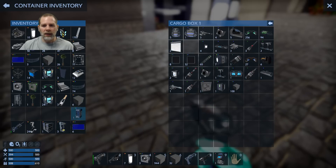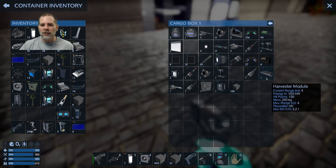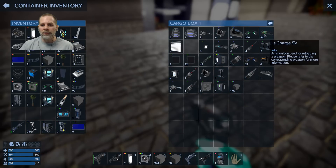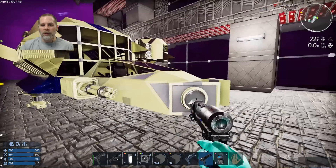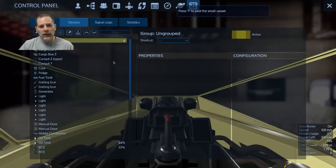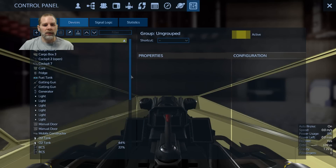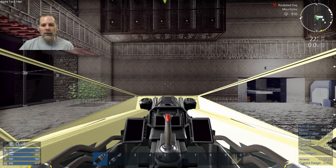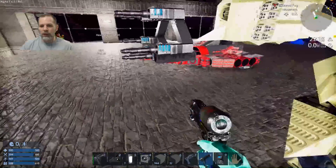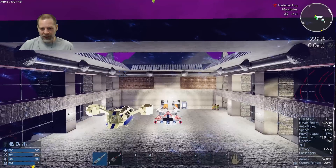I want to take some spare parts with me: fuel tank, I've got a core, and let me see if we can get an RCS. I don't remember how many RCS's we have — we're going to put a cockpit too. We have one, two, three, four, five. Yeah we're not going to grab all of those. If we get all five RCS's shot off I've got a lot more to worry about than whether I have a spare.